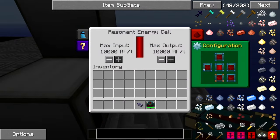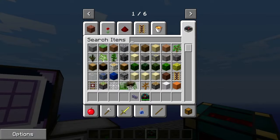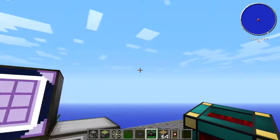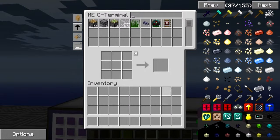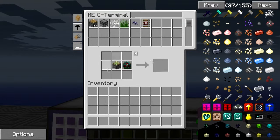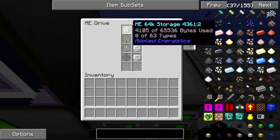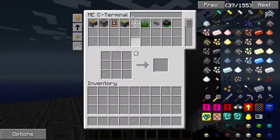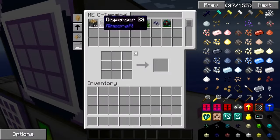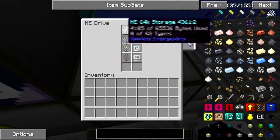Let's give this thing some power. You can see it booted up — everything's lit up and all our storage is here. Let's give ourselves a load of random items and dump it all in. You can see it's like one massive chest in which you can craft using this crafting bench. Looking at the drive, 4,000 bytes have been used with some pretty big items, and 8 of 63 types have been used — we've got 8 different items in there.